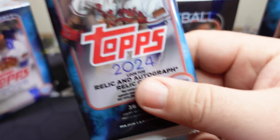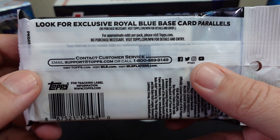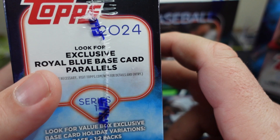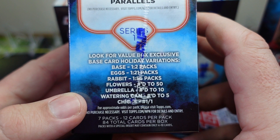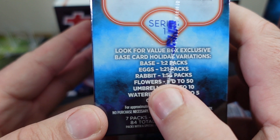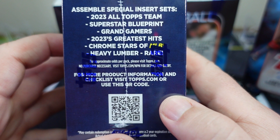This fat pack is going to have relics and autographs — both are going to be very difficult to get as they usually are — but we're looking for exclusive royal blue base card parallels. For the blaster box, we'll also have royal blue parallels plus the holiday variations: base which is one and two eggs, rabbit, flowers, umbrella, watering gun, and I think it says chicks. Special insert cards include the 2023 All-Topps Team, Superstar Blueprint, Grand Gamers, 2023 Greatest Hits, Chrome Stars, Stars of MLB, and Heavy Lumber.